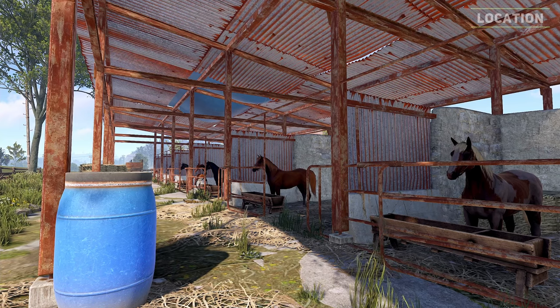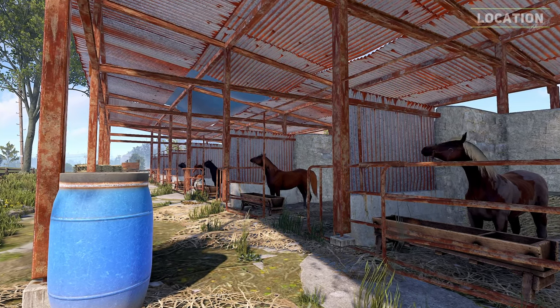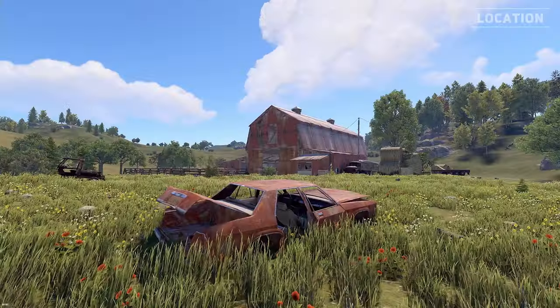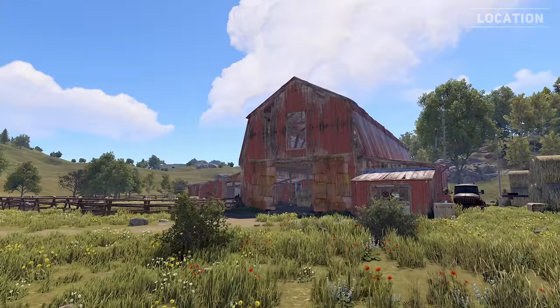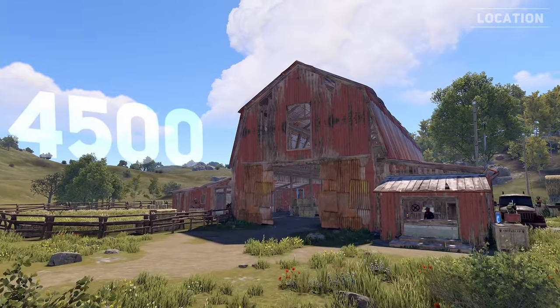The ranch and large barn both feature the same number of horses and utilities making them identical in usefulness. If the server's map size is smaller you might only find a single stable within the map, which might be the ranch or large barn. Both types of stables can spawn on bigger maps such as the size of 4500.